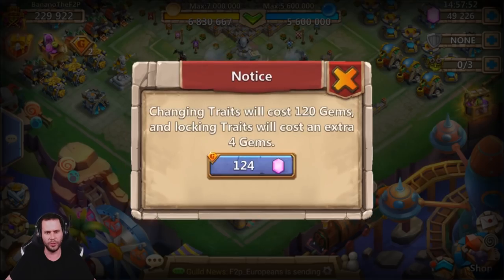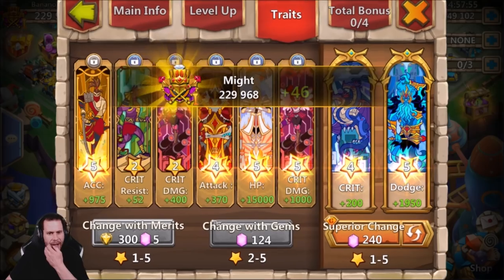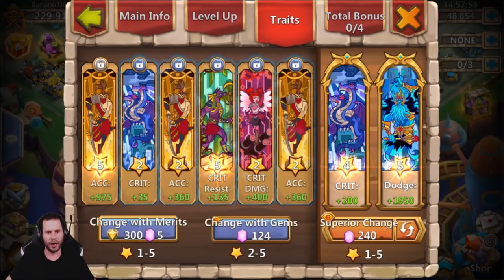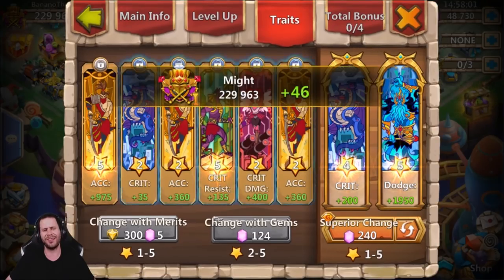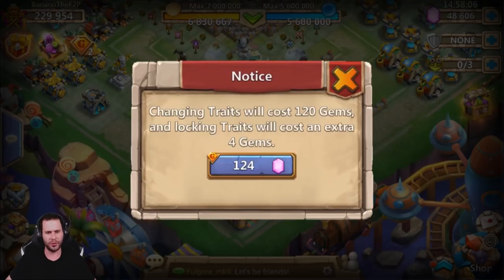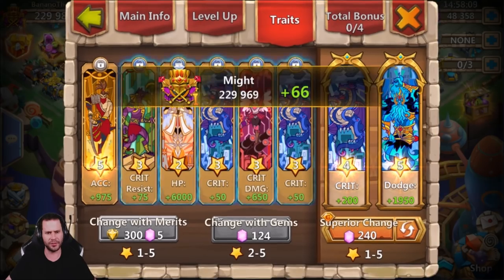We need five-star accuracies, not four-star. So far no good, boys. Five-star accuracy - where are you? There's five-star crit, four-star dodge - no thank you. All trash traits. A lot of five stars and some four stars, but no accuracy unfortunately. There's a four-star attack. Four-star accuracy - get out of here.